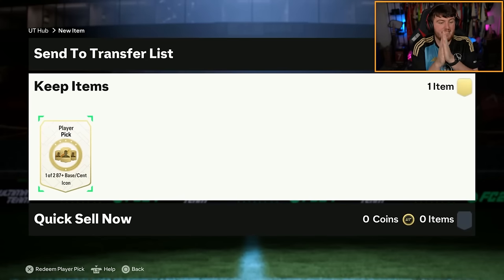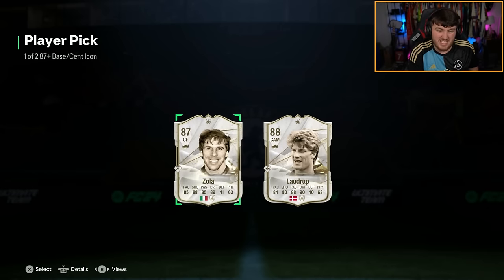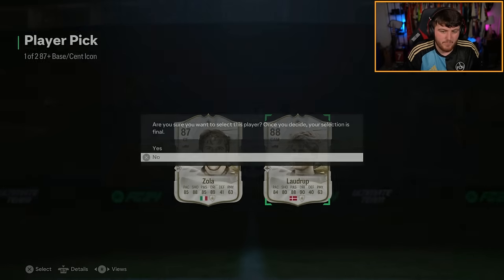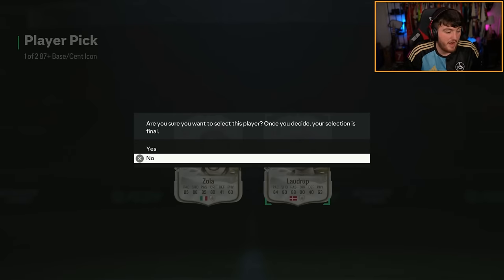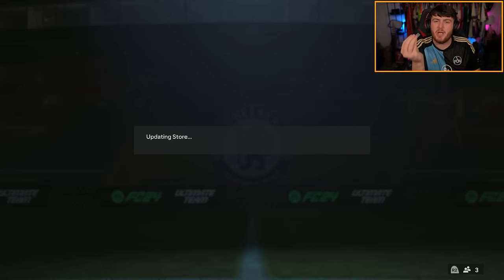All right, next base or Centurion Icon. We've not had a Centurion Icon yet, to be fair. Zola's not bad again. Zola's a usable card. It's just not... oh, he's going for the fodder anyway. It's just not that... you don't get the buzz. You see Brazil, you get the buzz. You don't get the buzz seeing Zola.